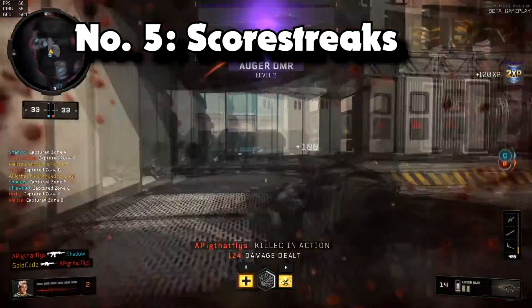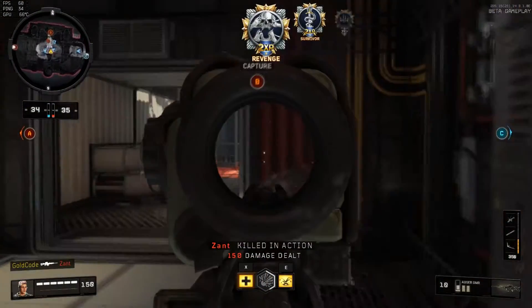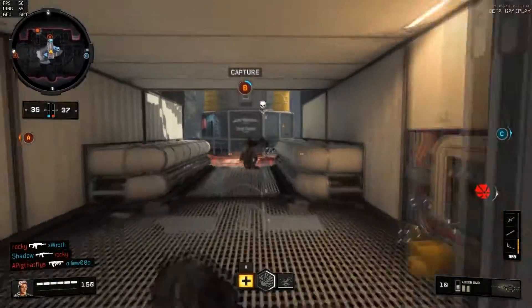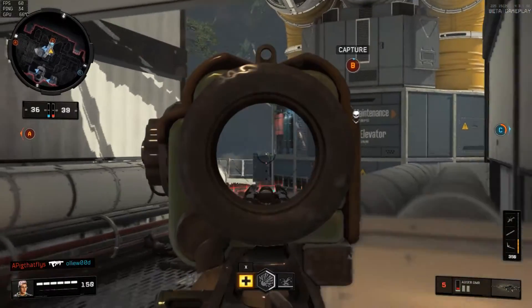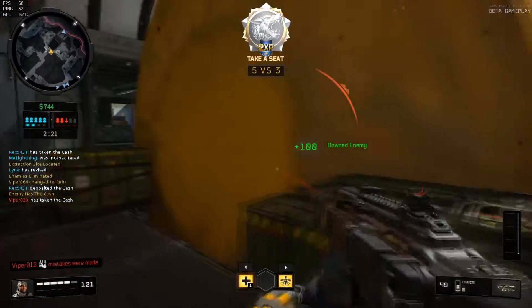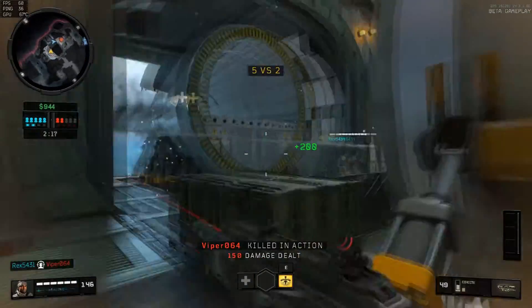Difference number five: scorestreaks. Using scorestreaks on PC is a beauty — it is easy. Just press the three, four, or five key above the keyboard to use the scorestreak you'd like. Additionally, due to the nature of the mouse and keys, PC allows you to control things like the Hellstorm missile a lot easier. This also applies to special equipment, abilities, and weapons.